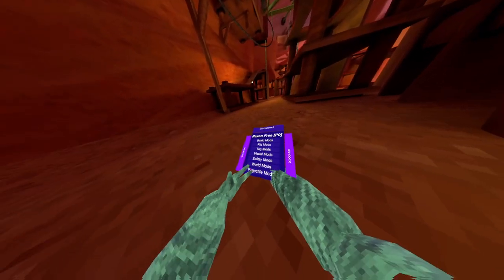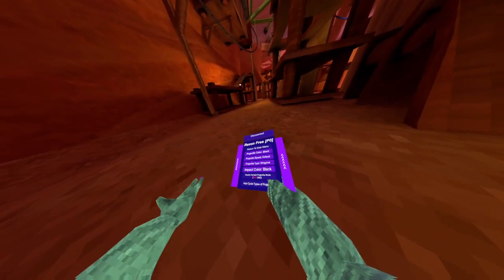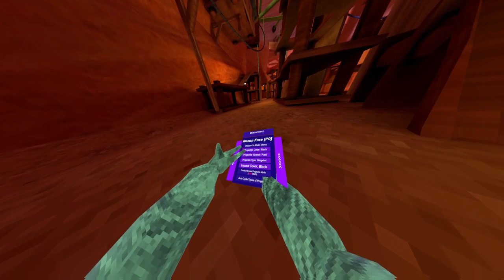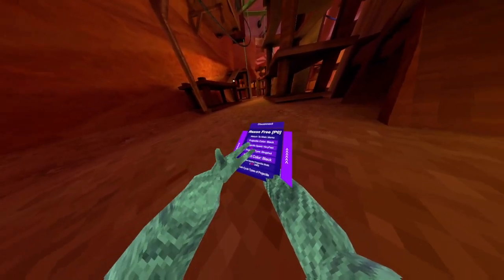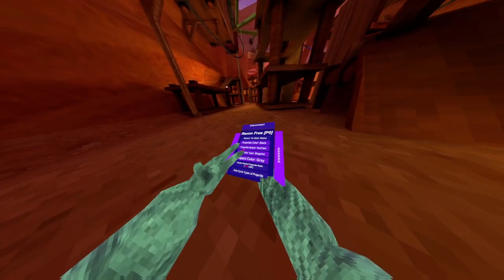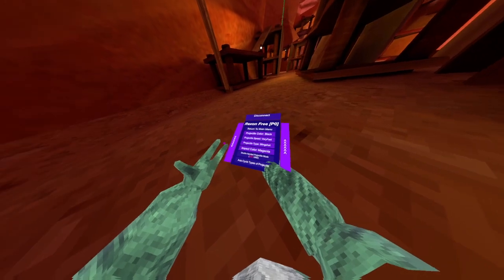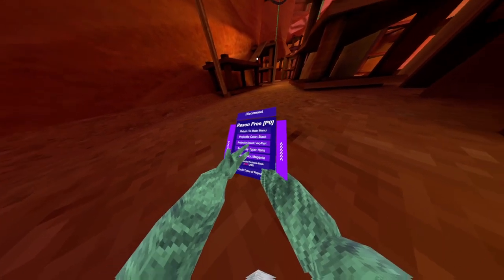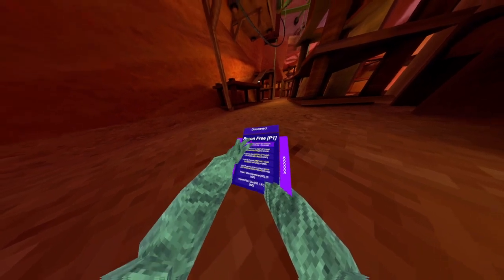Projectile mods — you can change all the colors and speed and stuff. Turn on very fast and see the color. Let's do magenta.